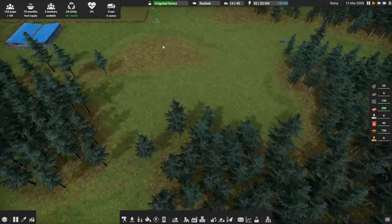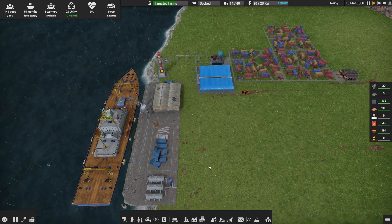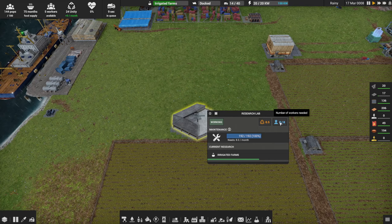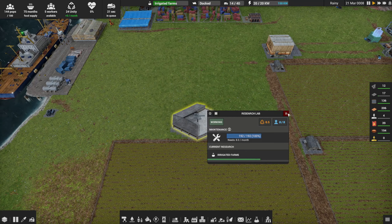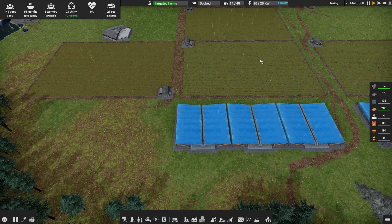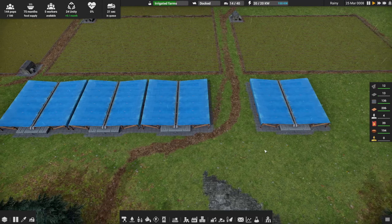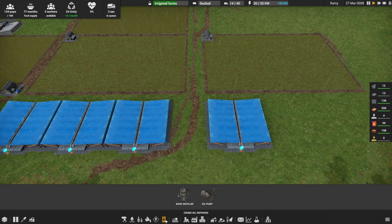I wonder if I could boost the research lab with unity. Let me find it — it's in an odd spot. Can't boost it anymore. We could put down another research lab, but it's going to chew up eight hungry workers. Once we get irrigated farms I think we're going to be able to run some water pipe through here — in fact we could start thinking about that right now.